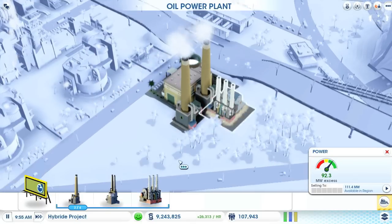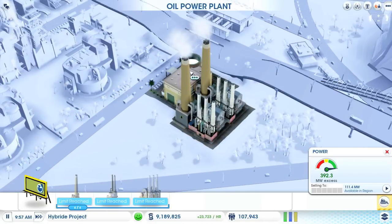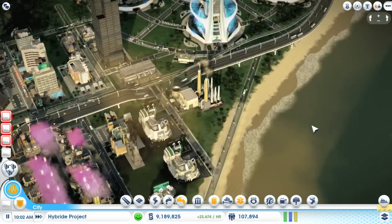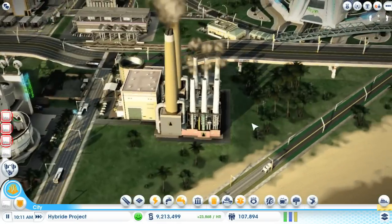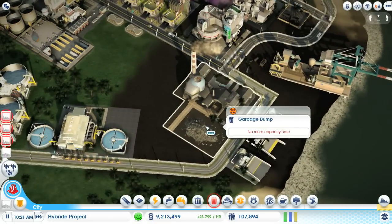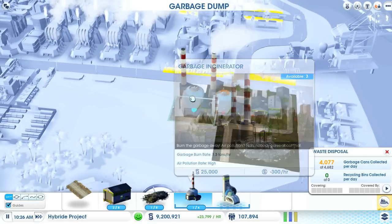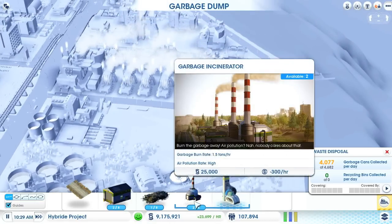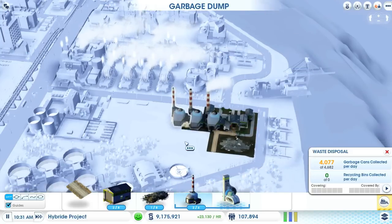Let's add two larger turbines so we generate a lot of power and the fusion process will hopefully start. We have a waste problem, so we should add another incinerator. For the moment I'll stay with incinerators, not atomizers.